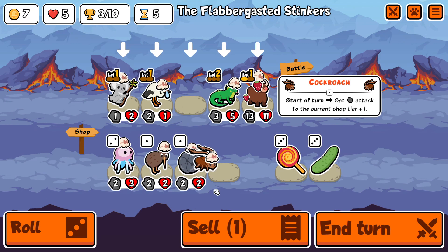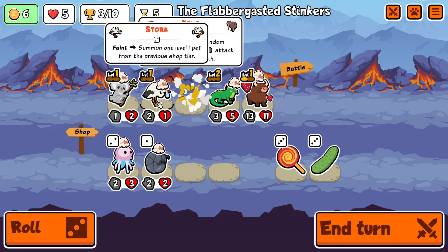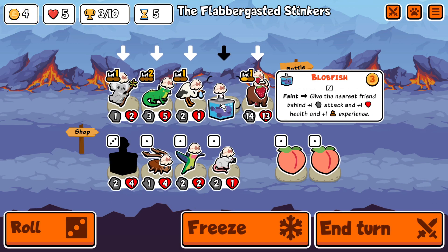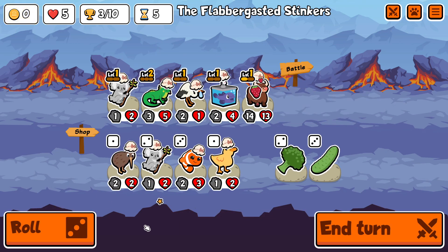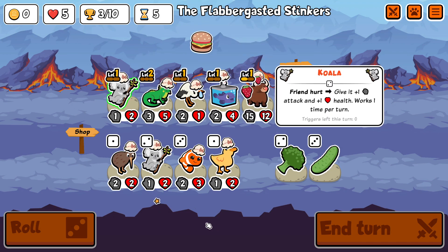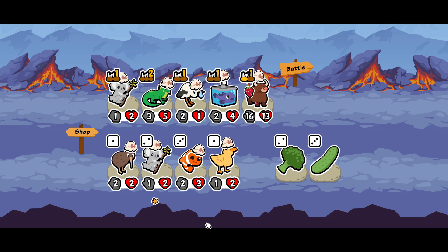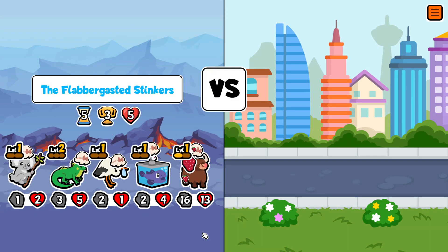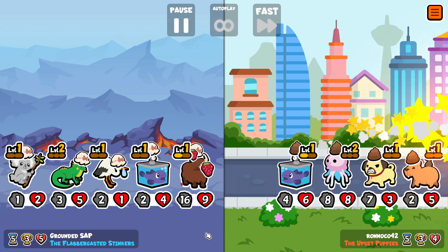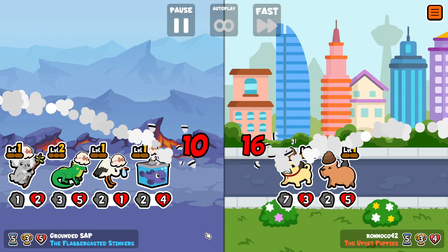However, trying to get two level threes of the same unit in this pack is just an absolute nightmare. So what I'm doing is preemptively making sure I have Blobfish on the team, because I'm going to try and get Mantis as soon as possible — it's the only realistic way of getting enough level ups onto the Storks to actually have two level threes.